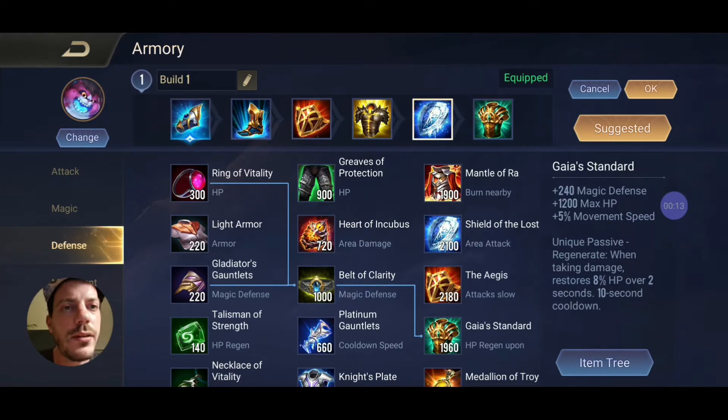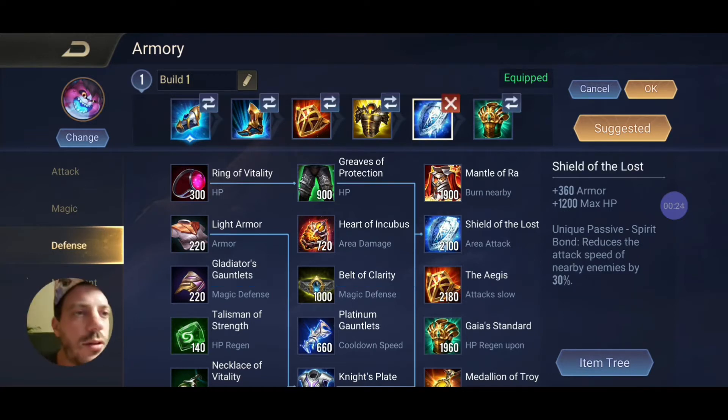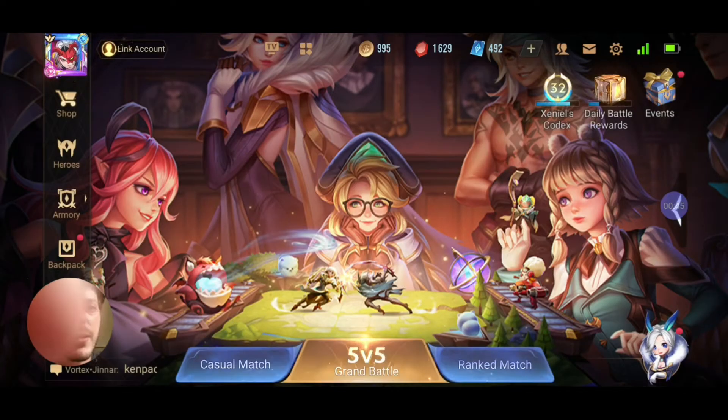So here I am with my item build. As you can see this is a pretty standard support build. We are going full tank. We're trying to put on some utility as well with the Aegis as well as the Shield of the Lost, which reduces the attack speed of nearby enemies by 30% and the rest is built around us. We want to stay in the fight as long as possible and therefore we're having a support item, some boots, the Gilded Greaves for the additional crowd control reduction.